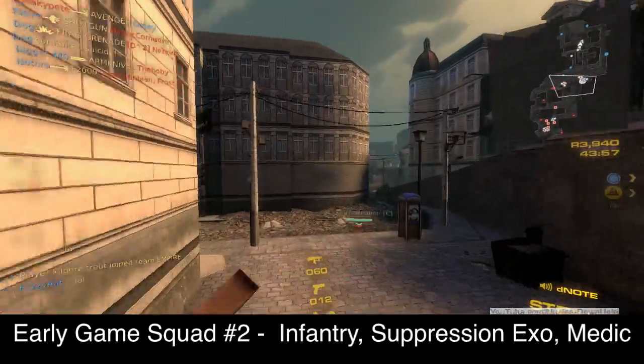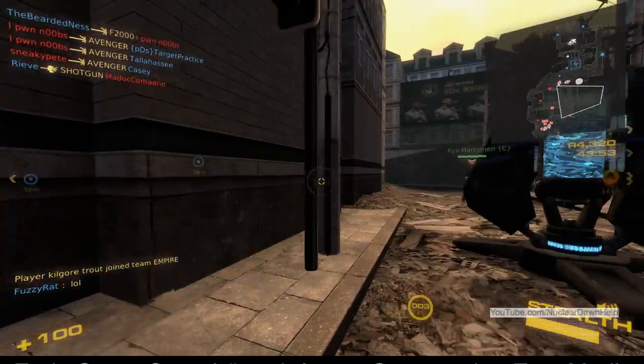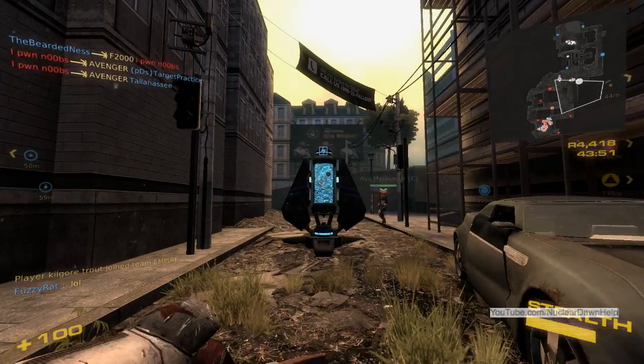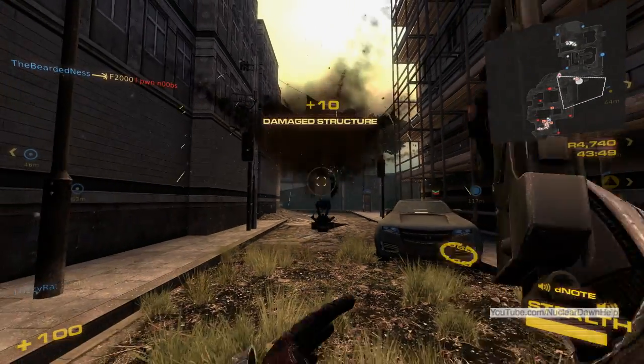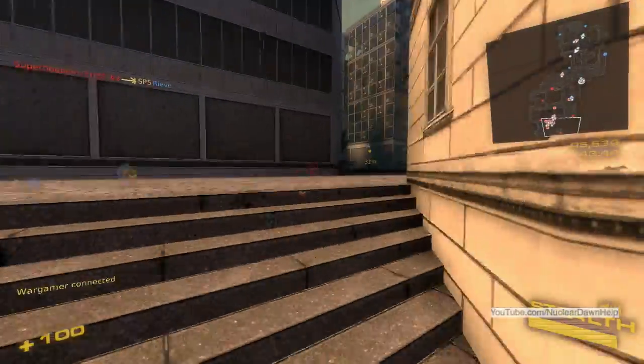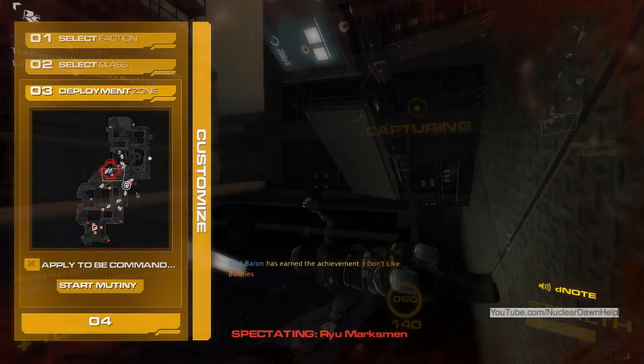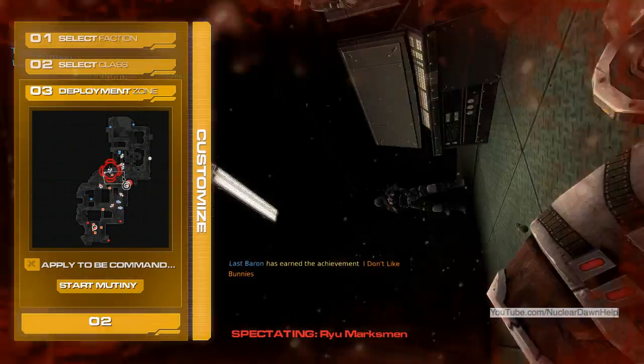Second is another early game squad for capturing prime. This is best with an assault infantry and an exo suppression. The exo can keep people away and the assault can keep stealths off his back. If you have a third, you can have them go medic so you can heal and give nano skin to the exo. Remember that prime is a death zone if you sit in the box — have the exo outside keeping enemies away.